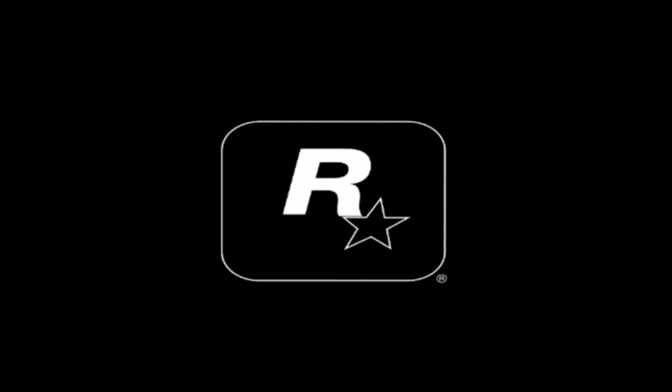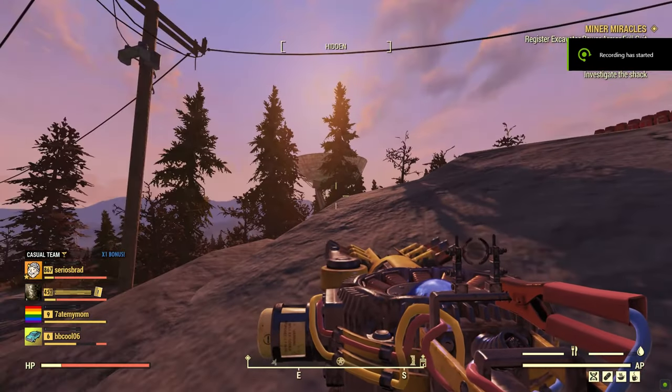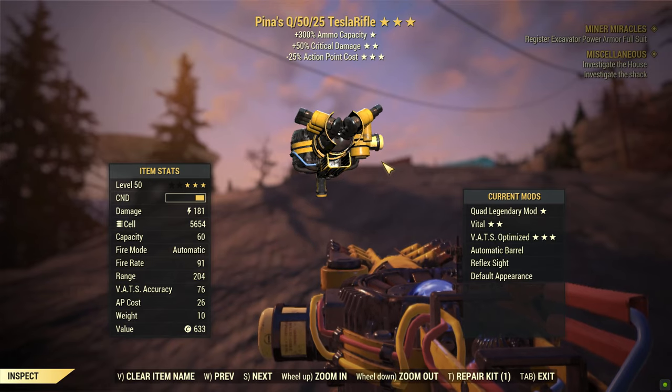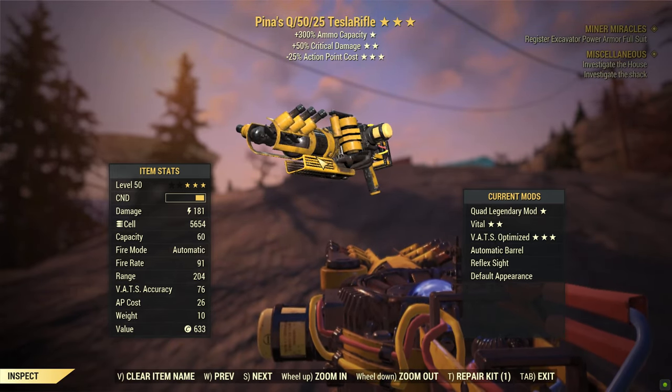Remember, it's a war zone out there! Alright, hello everybody. Welcome to another Fallout Weapon Review. Today we have the Quadruple Ammo Capacity Critical Damage Action Point Cost Tesla Rifle.